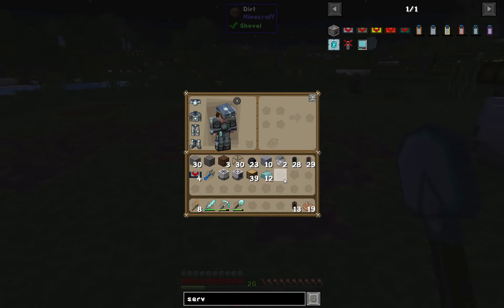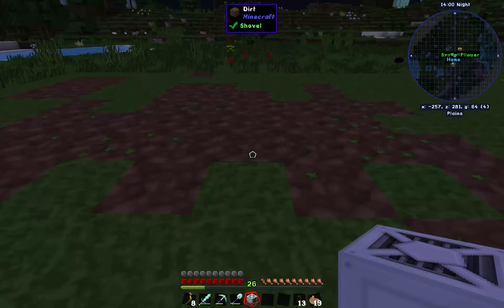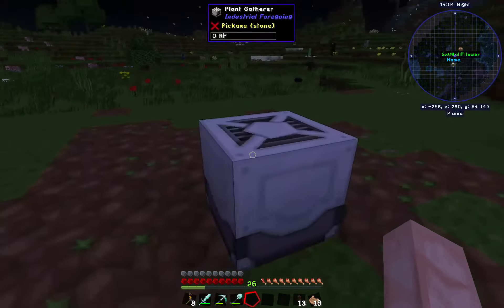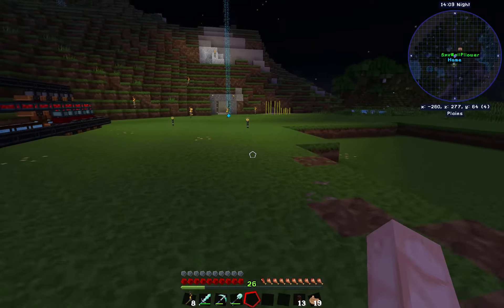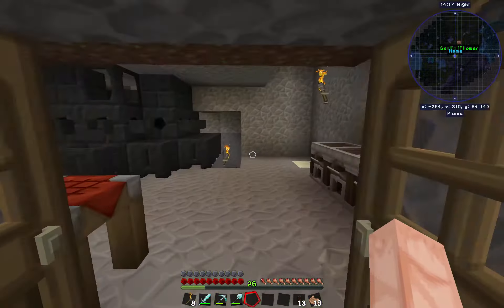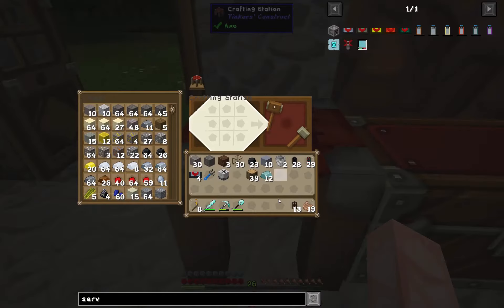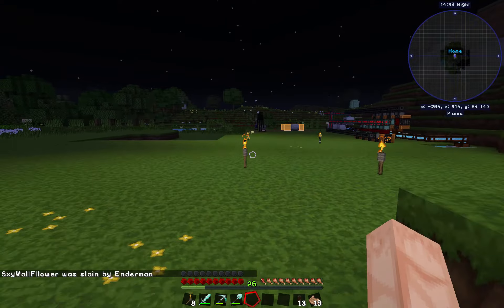So, the first thing we're going to want is the gatherer, and we're going to give this thing a little bit of space - right there, probably a pretty good spot. As you can see, it's got a very small radius to start - 3x3 is really not a lot of space to grow things. So we're going to want a few tier upgrades. The range add-ons give you an indication of what they do - tier 3 adds 3. Oh no, the enderman took you out.